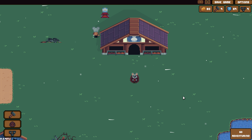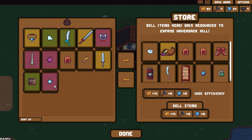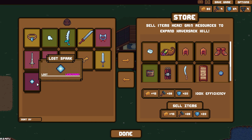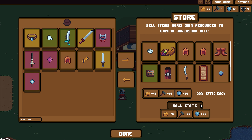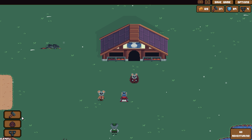Welcome back to Backpack Hero. Apparently I didn't actually sell my stuff last time, and I also forgot to put the box of nails in there. So thank you guys for reminding me. I have to click on 'sell items' to sell the items. And now I can probably actually build stuff.